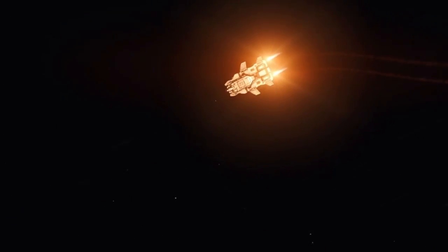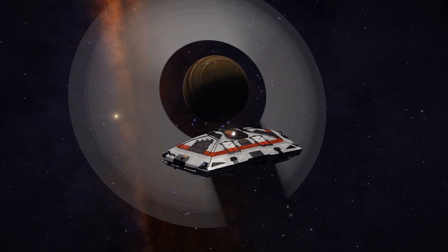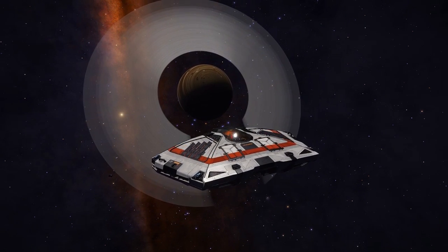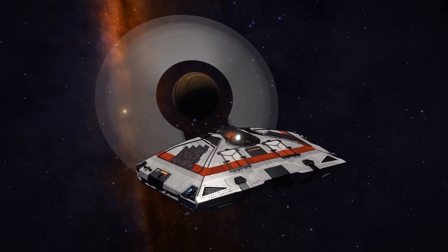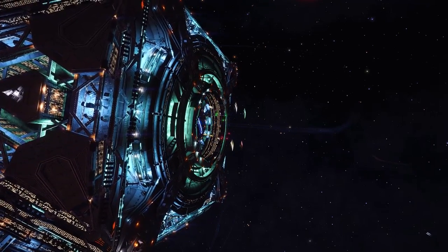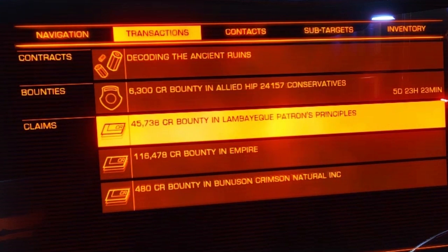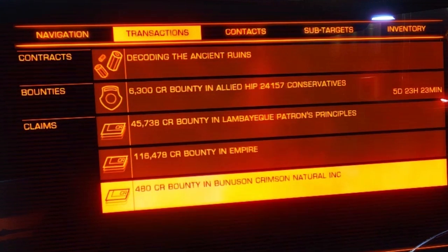Hazardous sites, however, do not have any luxury of backup from the system authority vessels when things go wrong. When you have drunk your fill from the skulls of your enemies, or run out of ammo, head back to the nearest starport to claim your bounties. Bounties show up in the transactions tab of your navigation computer and can be claimed in their respective star systems when you're docked at a station.